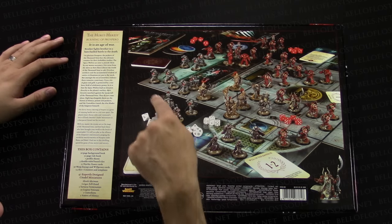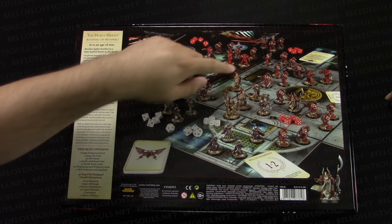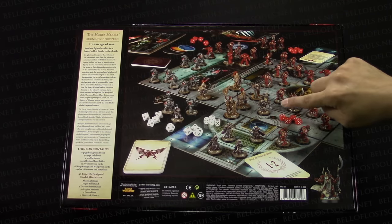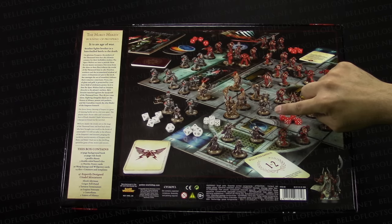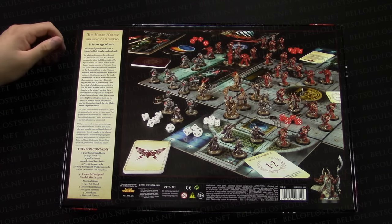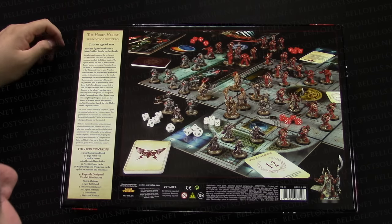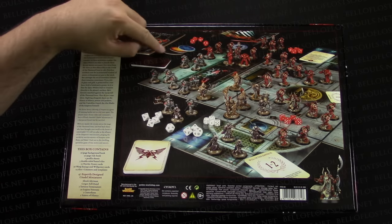You've got tons of Mark III Marines, Tartaros pattern Terminators, Ahriman, Bjorn the Fell-Handed — however I'm going to try to pronounce it, it's probably wrong. I'm from Texas. There are some cool templates up here too — it looks almost like a void template — and the standard cards that we've seen from Betrayal at Calth style cards.